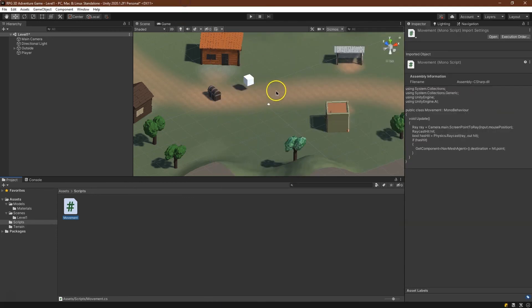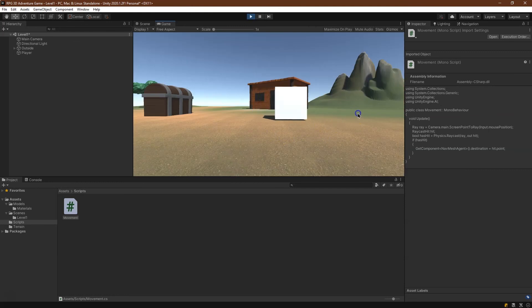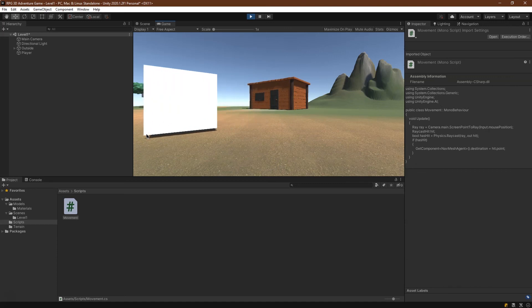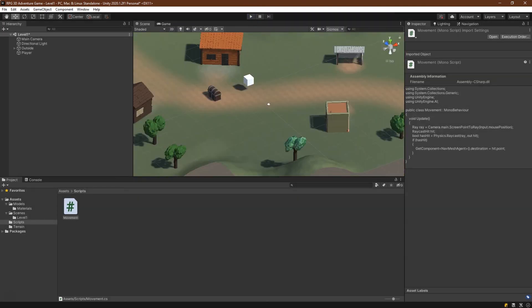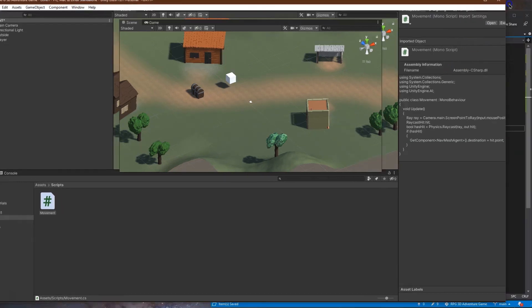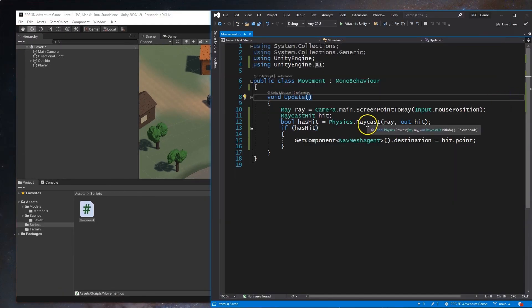This is looking like victory. I don't even have to click — it's firing rays every time we move the mouse, so the character follows the cursor. Clicking works too, but it doesn't matter right now because it moves regardless. Let's actually implement click-to-move, since this can be kind of wild without it.